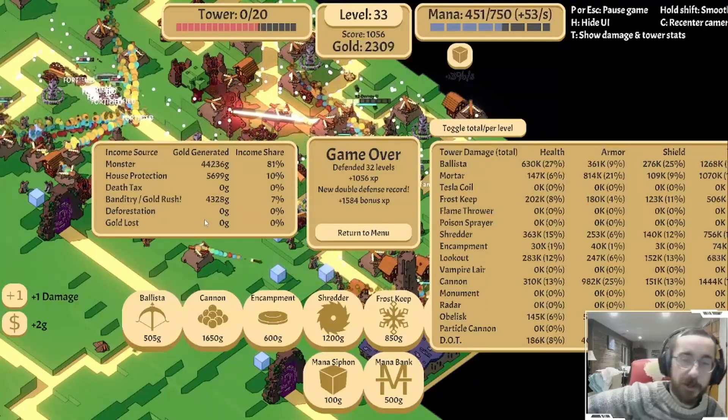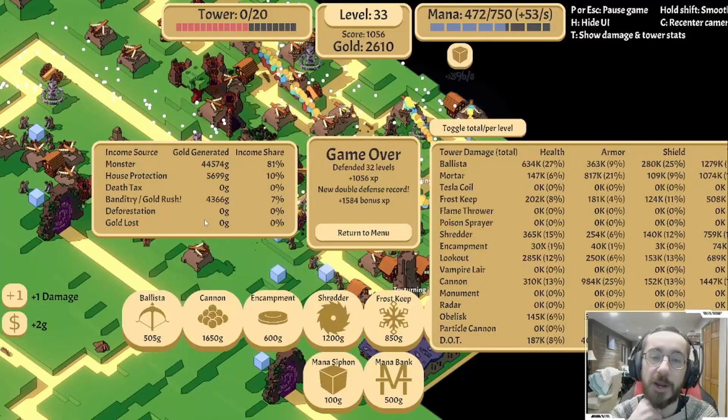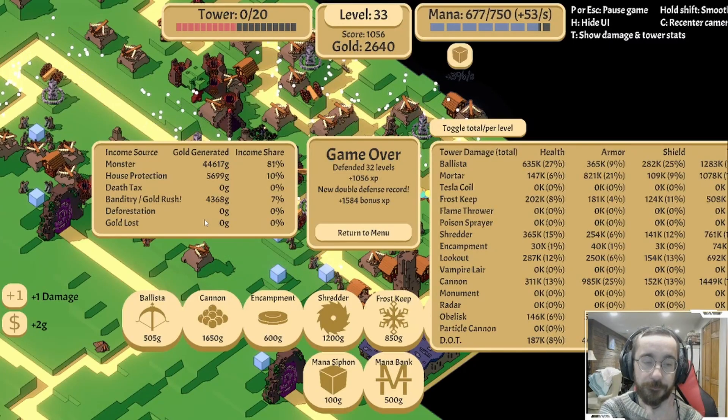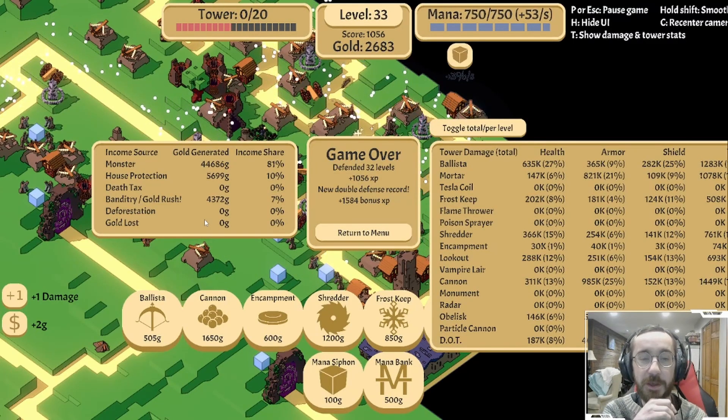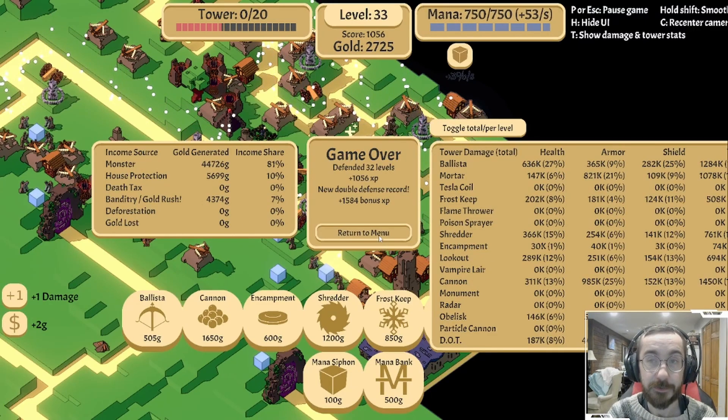Lookouts did a lot of work too, actually, considering how late we got them. I think we just fell down where area coverage was concerned - we had too much single target. Still, that was fun. I could definitely see where four ways is going to be ridiculous. But we'll get there eventually.